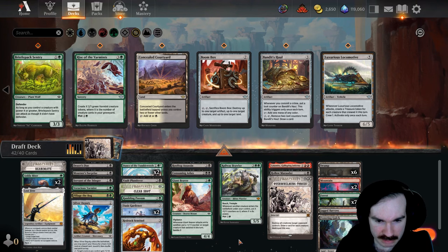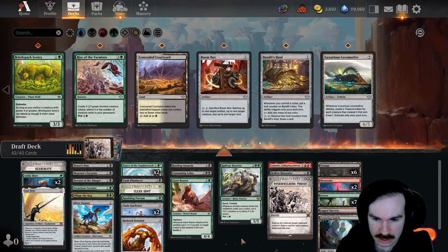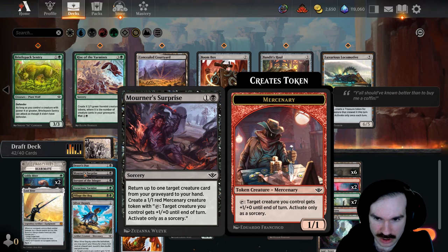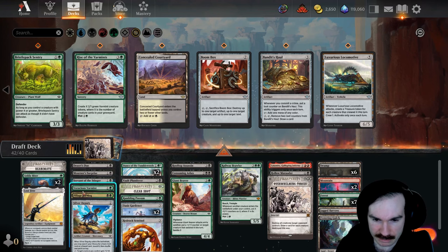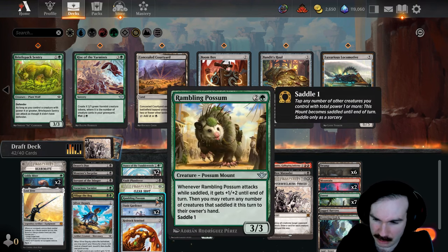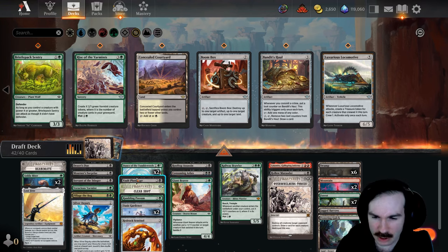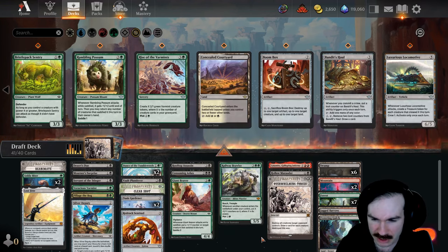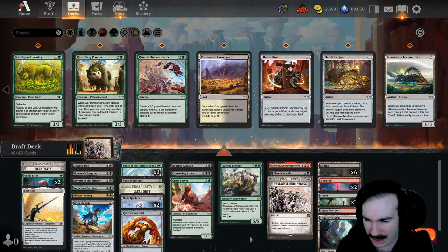I'm playing the Beaver just because it's super big and efficient with vigilance — it's really nice. I'm not a hundred percent sure what I'm cutting here. I don't want to cut my flyer, and Marauder's a flyer too. Clear Shot is good removal. I could cut Mourner's Surprise but we have amazing creatures to get back — getting Brawler back is just too important. What are the weakest creatures in my deck? I could cut Rambling Possum. The only enter-the-battlefield effects I really have are like Hollow Marauder, so I think we can comfortably cut Rambling Possum and still be okay.